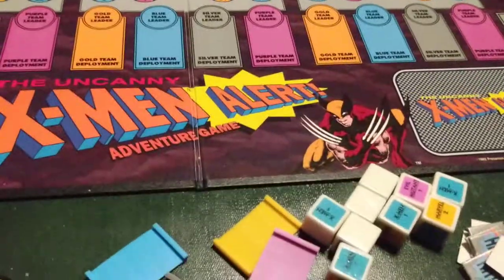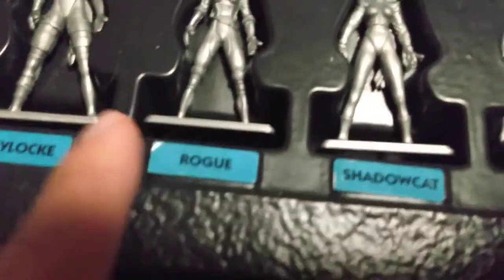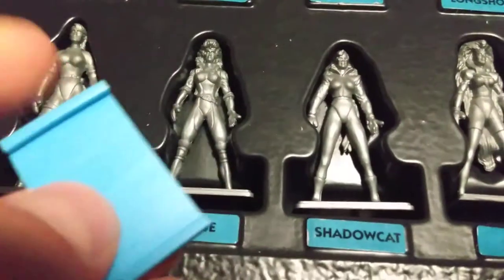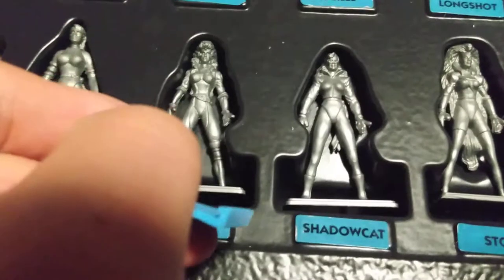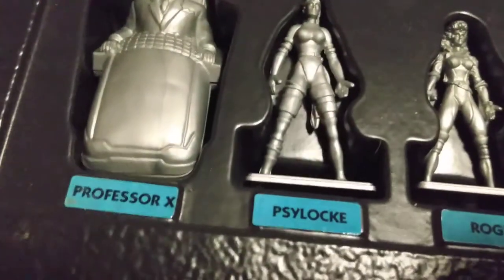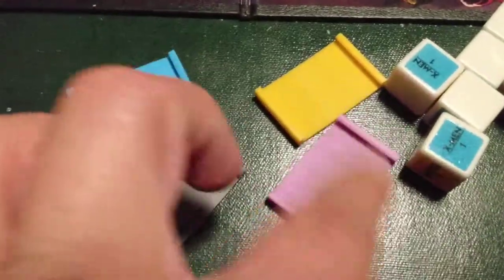You're going to have your player marker tokens as stands for your characters, so you know what color you are in the game. You're going to slide those miniatures I showed you. For example, Rogue — you're going to slide this on the bottom of the base of the miniature, for each miniature like Wolverine or whoever. Professor X already has a stand.